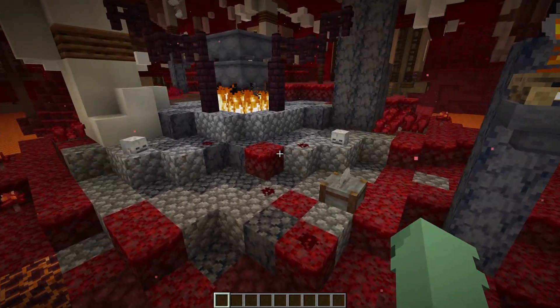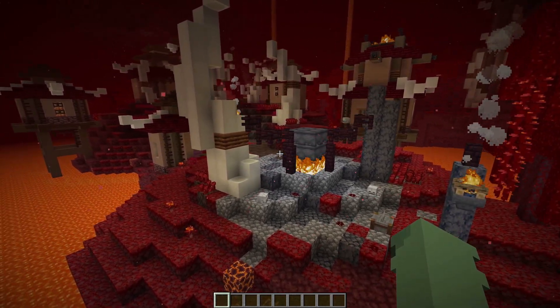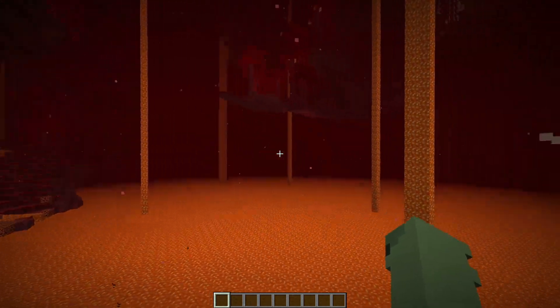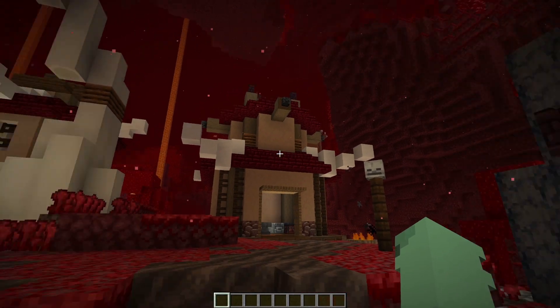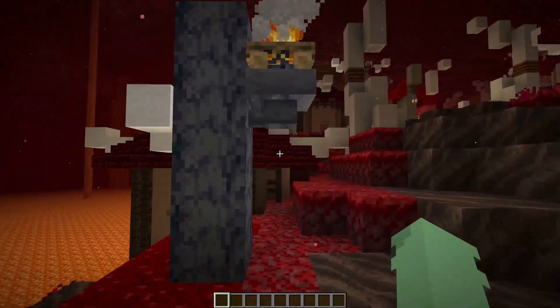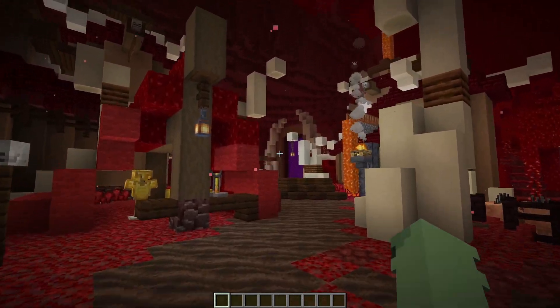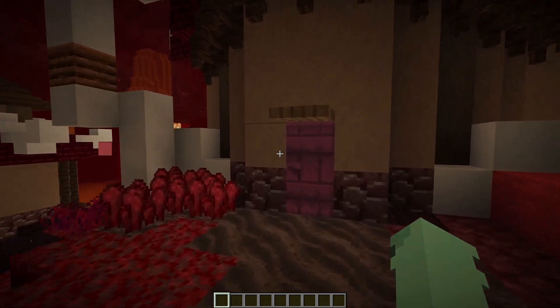I wanted this to be an area with some bones laying around, a little bit of blood — a bit gruesome — but this is where they would basically cook their food, whether that's hoglins or maybe something else crawling around. Continuing on, we've got a path going in a few different directions to little huts in various areas. The soul soil brings us up towards some of the more epic huts.